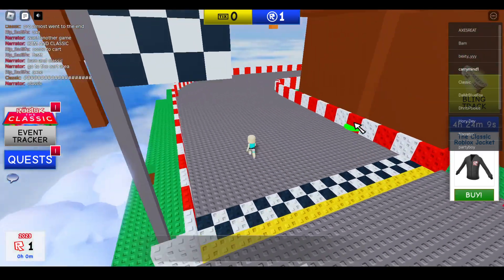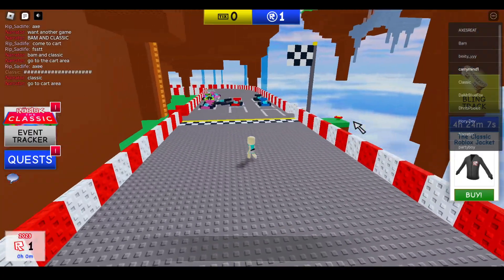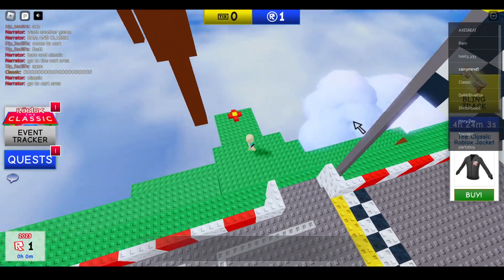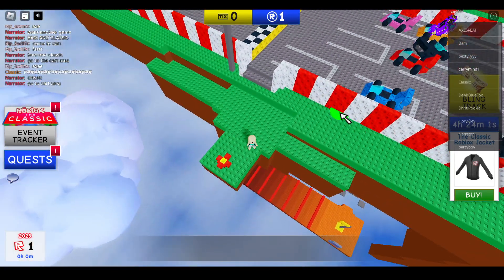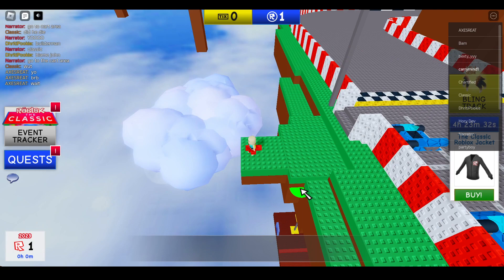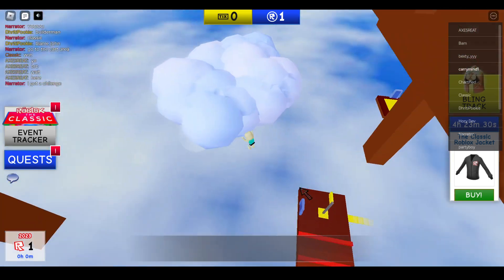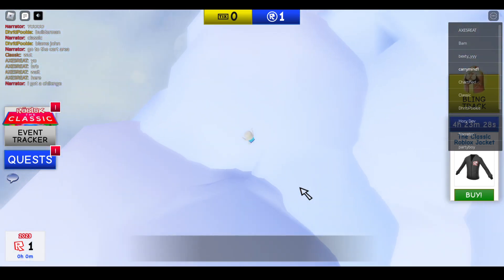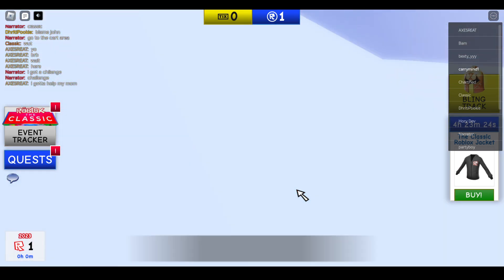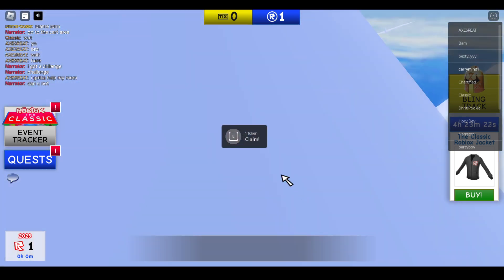Once you reach here, just go here and jump off. You will be here on this place — press E to claim it.